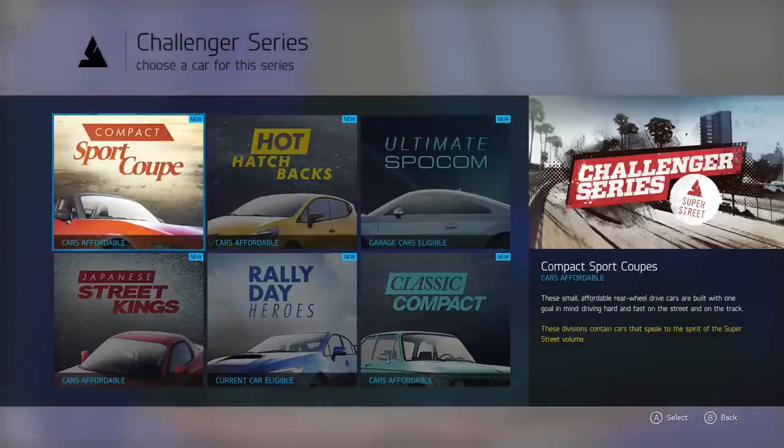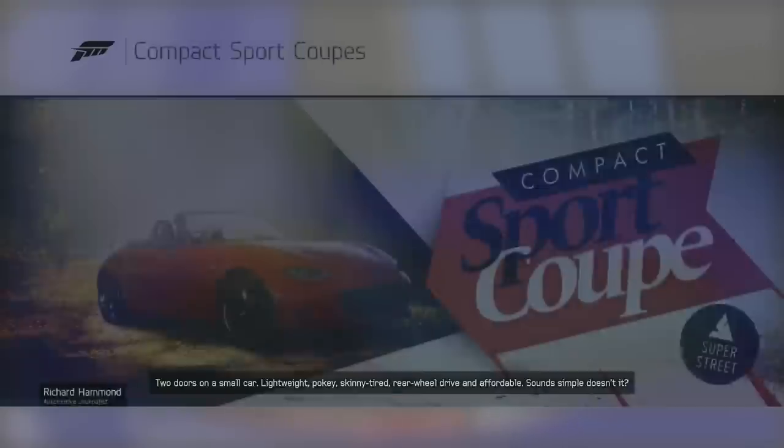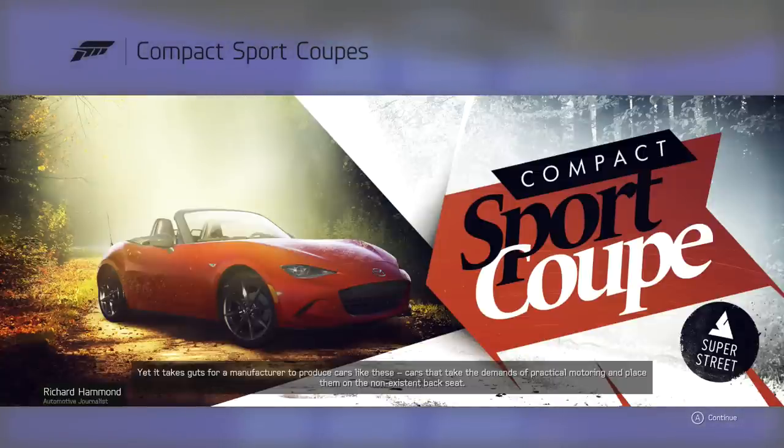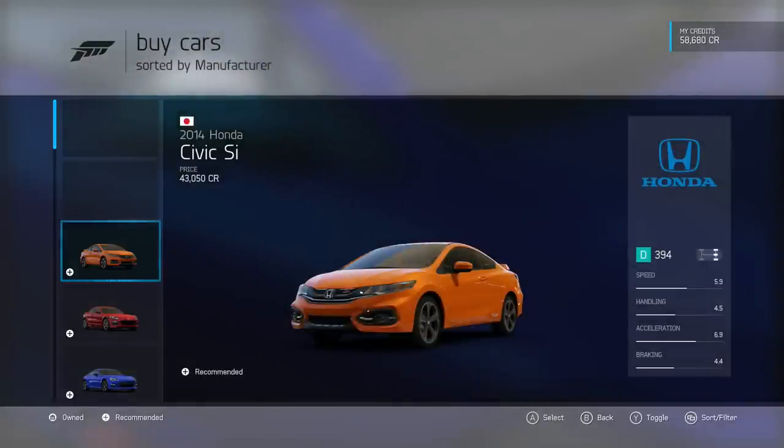Richard Hammond describes one division: lightweight, pokey, skinny-tired, rear-wheel drive, and affordable. It sounds simple, but it takes guts for a manufacturer to produce cars like these — cars that take the demands of practical motoring and place them on the non-existent back seat, because really they're made for one thing: driving. Even if you have nowhere to go.